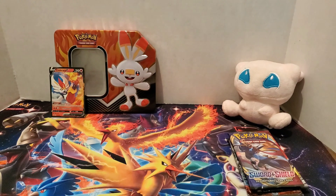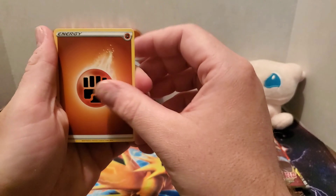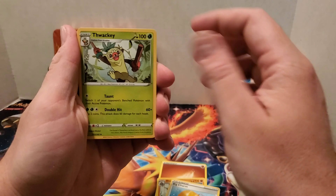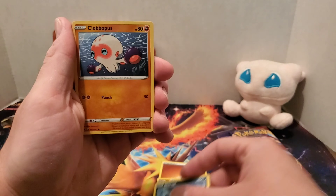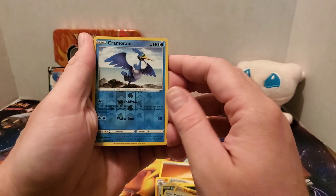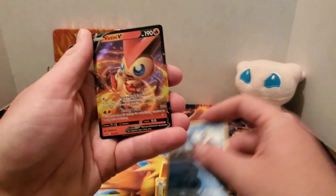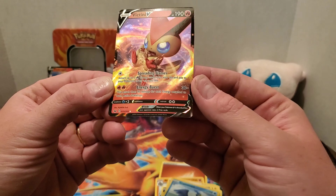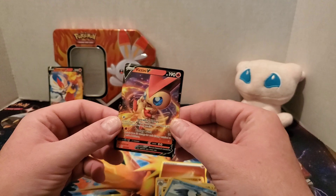We'll see what we got inside. There is the online code card. Fighting type energy starts this pack. Big Charm, Thwackey, Goldeen, Yamper, Scoop, as dark type Clovis, Wooloo. Reverse holo is a Cramorant, and that is a rare. And whoa — we have a Victini V full art! Very nice. Number 25 of 202. Wow, this is a good way to start off this tin.